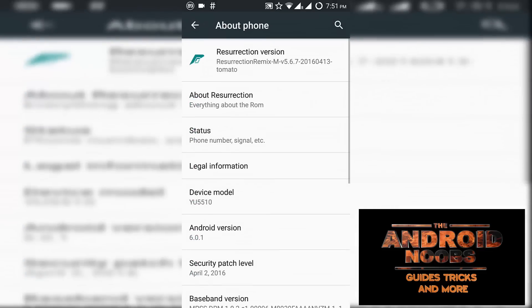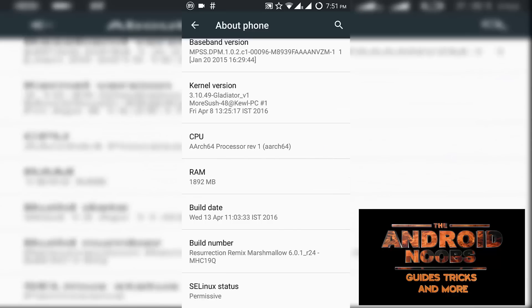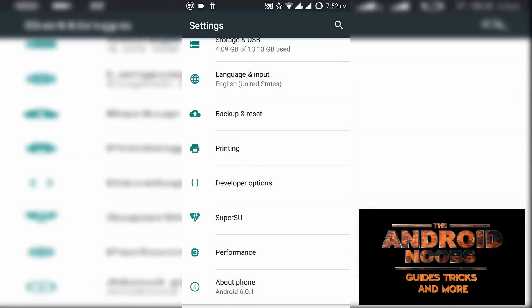It is the Resurrection Remix 5.6.7, which is officially released for the Yu Yureka and developed by Abhishek for this device. You can see I am running it on this device, the build date is 13th of April, and the version is 5.6.7.